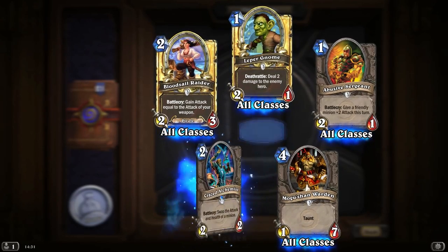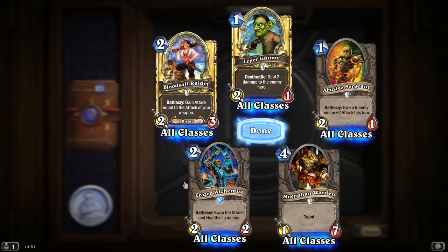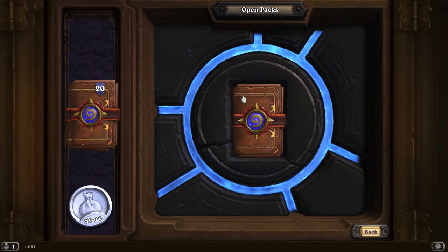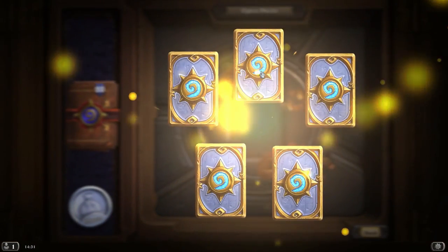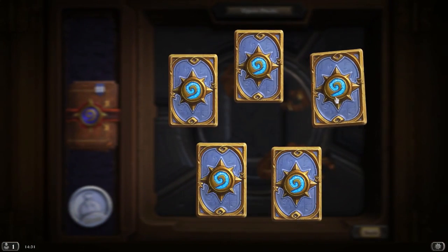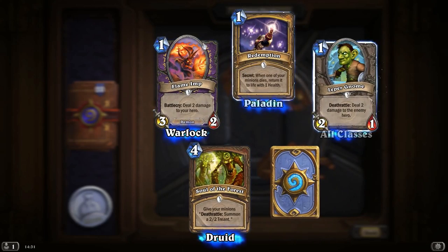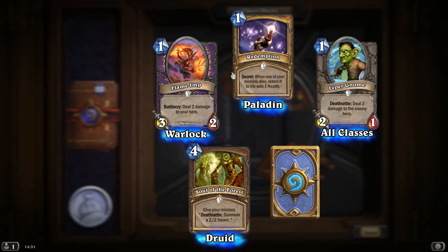Mogashan Warden. And our Rare is a Crazed Alchemist — I'm not a big fan of that card. What I really want actually is a Lightspawn, which is a 0-5 whose attack is always equal to its health. So with Power Word Shield we can buff up the Lightspawn and make it pretty powerful.